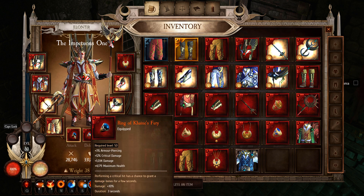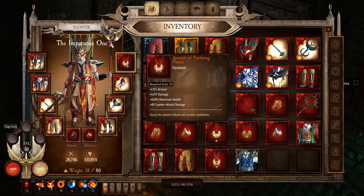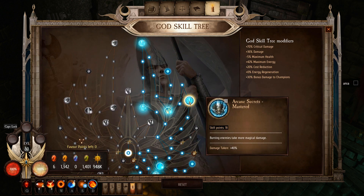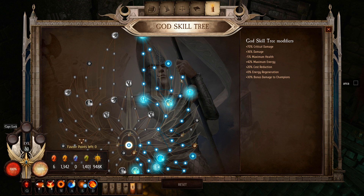Your rings and amulet are your preference — whatever your favorites are. For the God skill tree, nothing in particular stands out. I tried the burning enemies take more magical damage node, but that seems to only affect magic abilities, not fire. The right side of the tree is more damage-focused and the left is more defensive, but either side will help you survive or deal more damage.